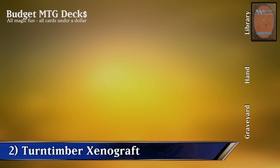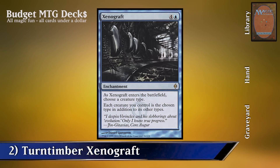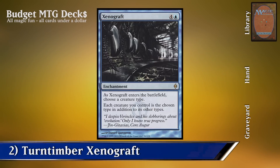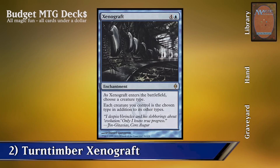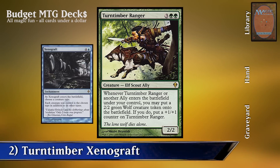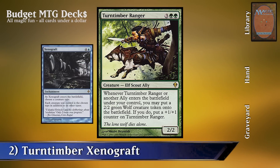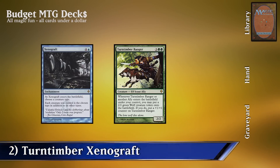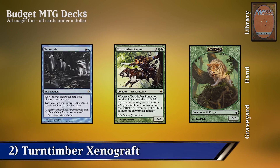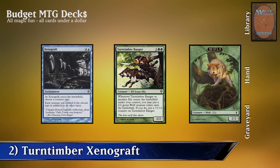Combo 2: Turntimber Ranger and Xenograft. For this combo we're going to need Xenograft on the table. As Xenograft enters the battlefield, you get to choose a creature type — in this case we're going to choose Ally. Each creature you control is the chosen type in addition to its other types, so whenever a creature enters the battlefield under our control it will be an Ally. Then we cast Turntimber Ranger. Whenever Turntimber Ranger or another Ally enters the battlefield, you may put a 2/2 Green Wolf creature token onto the battlefield and put a +1/+1 counter on Turntimber Ranger. Turntimber Ranger enters, you put a 2/2 Green Wolf Ally token because of Xenograft, which triggers Turntimber Ranger again — and you may do this as many times as you want for an infinite amount of creatures.